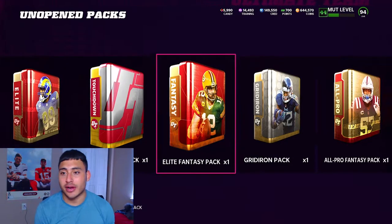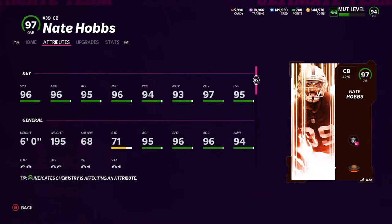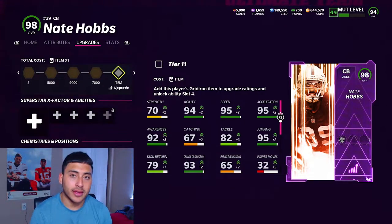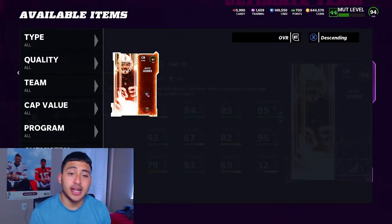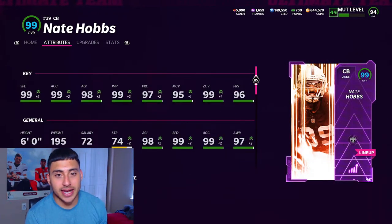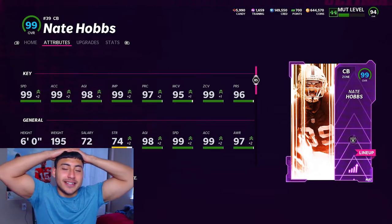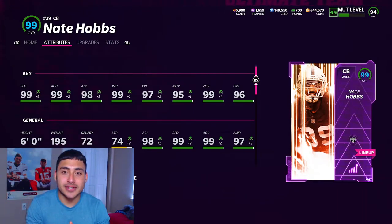At the end of the day, not a bad way for some free training. We're going to add Nate Hobbs to his power-up. This is his card stock — he's a very well-balanced cornerback, especially for his zone archetype. The most important thing for corners is speed and coverage. Look above: 99 speed, 99 acceleration, 98 agility, 99 jumping, 97 player relaxation, 95 man coverage, 99 zone coverage, and 96 press.